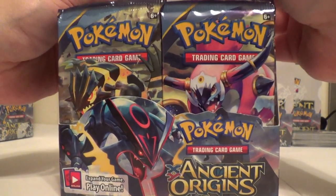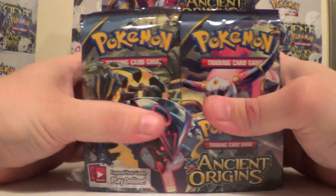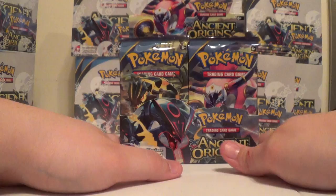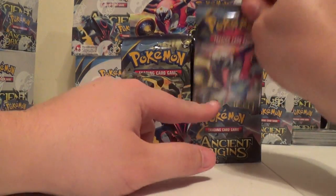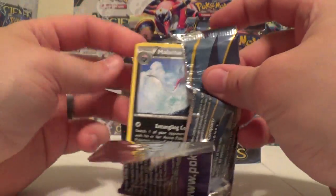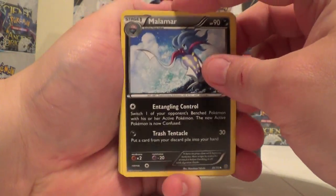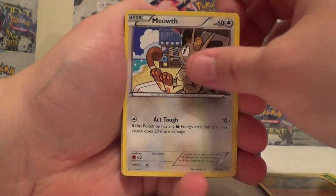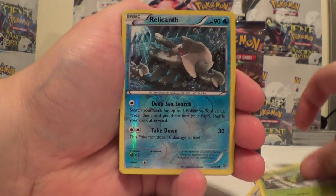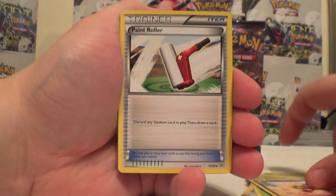Alright, first two boxes were pretty good. I have to say I think the first one out of the two was a little bit better, but we will go ahead and get started right away. Malamar, Kombi, Quagsire, Meowth, Spinarak, Reverse Relicanth, and Claydol. Whimsicott, Paint Roller, and Plume.